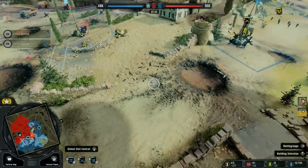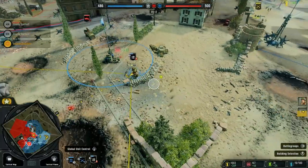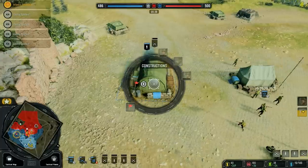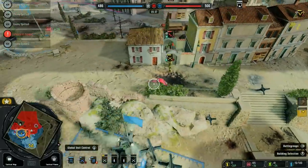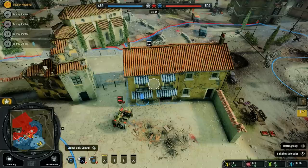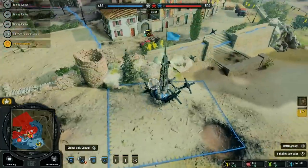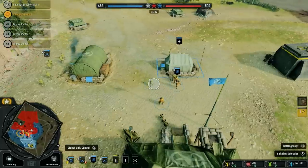They're capturing another point with engineers. There's a jeep — fall back, run away! You can't take out a jeep with your fingers. Thankfully we can spawn in a few more riflemen. A mortar would be good too — we'll take two mortars and two riflemen. Our scouts are ready to go again. We'll put the scouts in this building to pick people off. The jeeps are chasing us down — this is so bad.